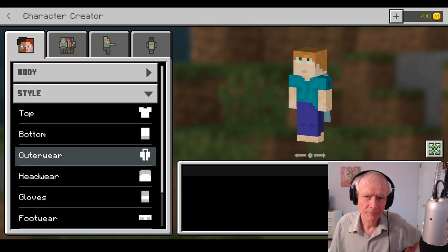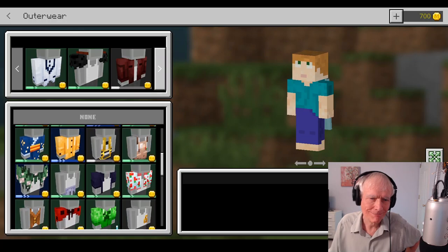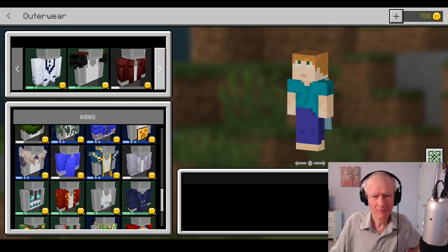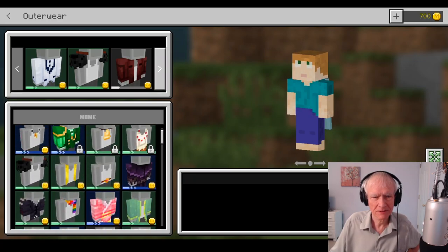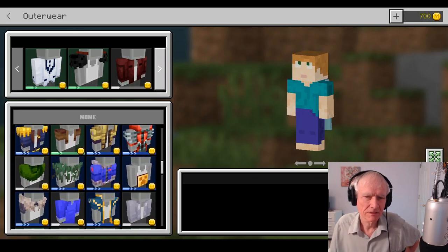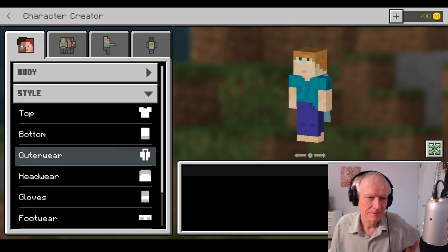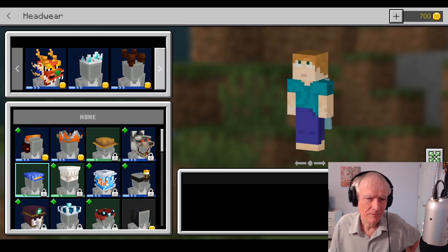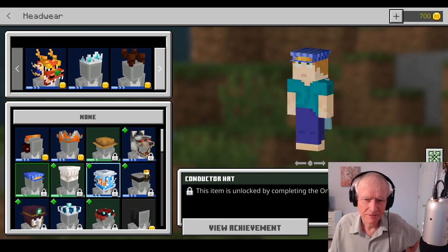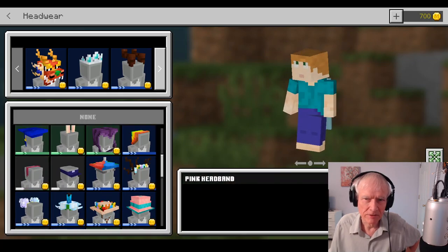Let's go to outerwear. I think I kind of like that just like it is. I don't think I want to change that one. Headwear — these things look so bizarre. That's unlocked by completing the On A Rail achievement. I have no idea what that is. I'm afraid to click here right now. I think I'll leave that as none for headwear.